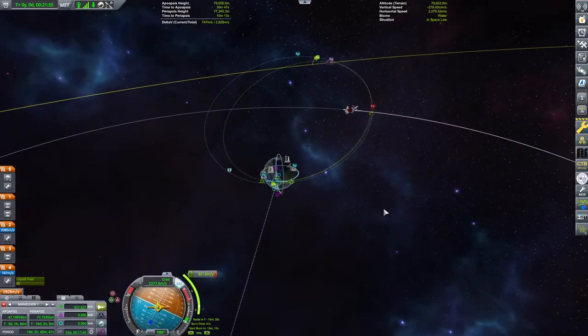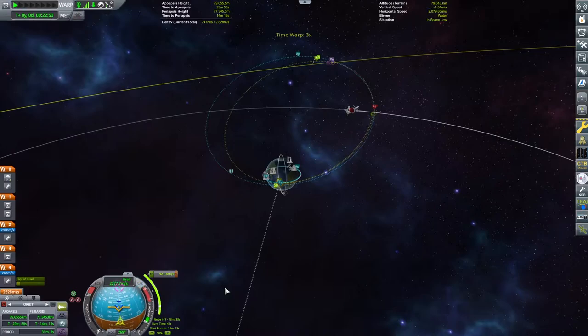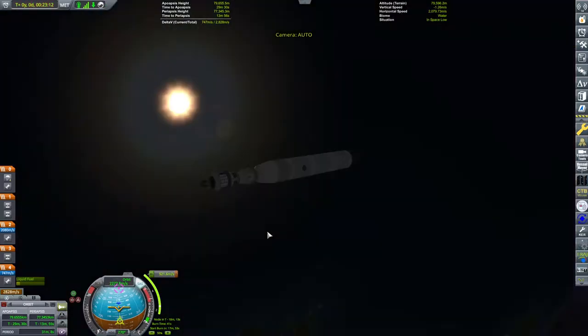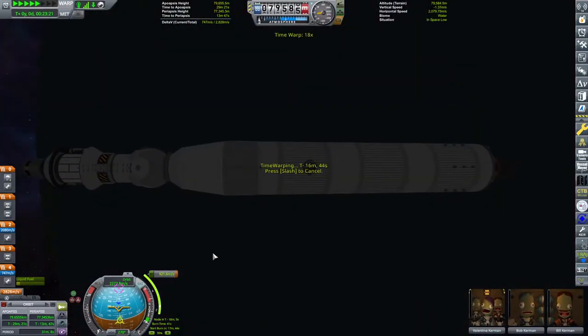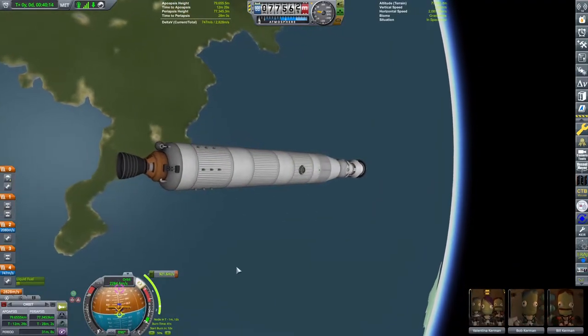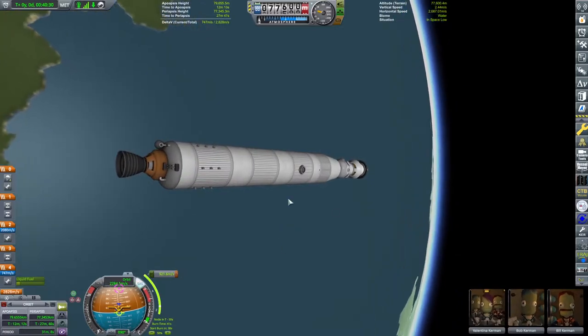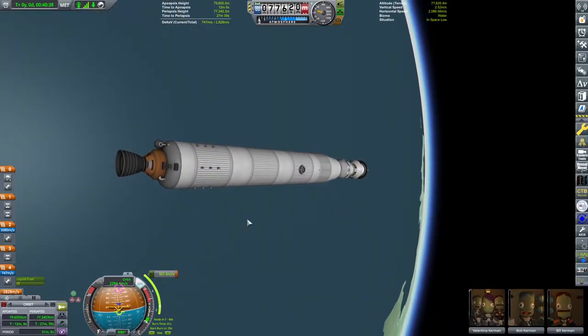Another beautiful thing at this point is where Minmus is in relation to Kerbin. Minmus has a slightly inclined orbit, which means there's a cheap time to go and an expensive time to go. The cheap time is when Minmus is passing through Kerbin's orbital plane — going from above to below or vice versa. The way I handle this is by setting my maneuver node on the ascending or descending node, whichever has Minmus directly opposite from it.